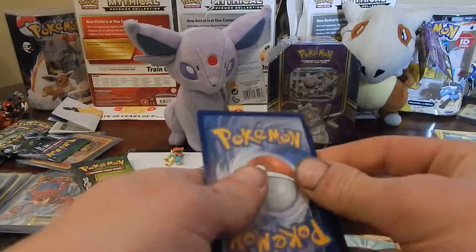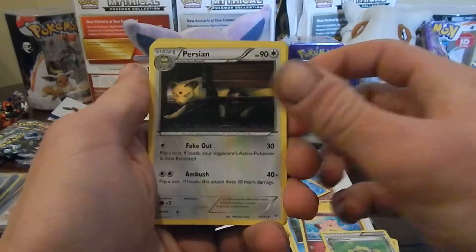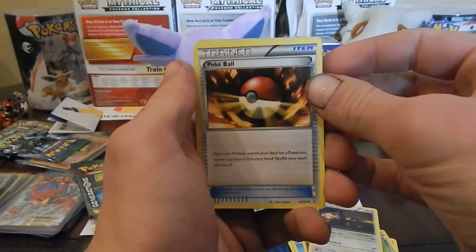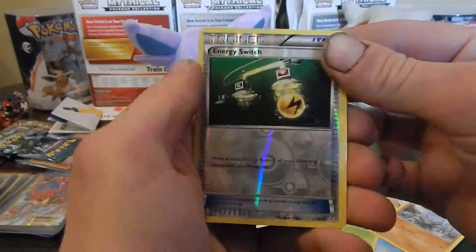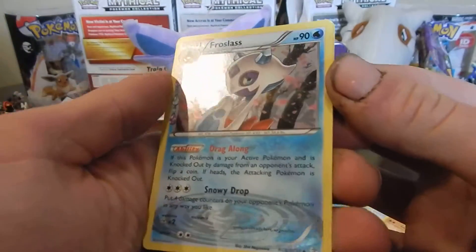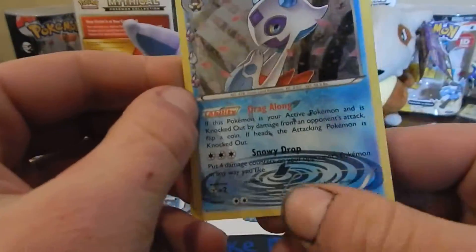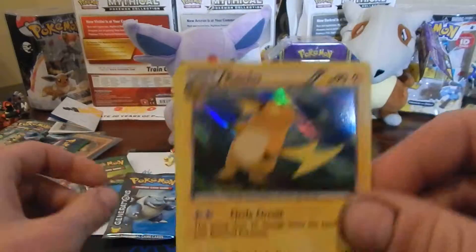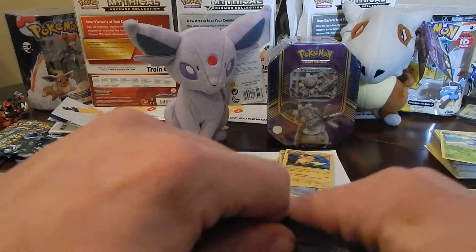Let's get into this one. There we go. Floral Crown — ooh, that's a cool looking Persian right there. Krabby. Caterpie. Rhyhorn. Energy Switch Reverse — this is a nice looking card too. This is Froslass — cannot pronounce. Really? That's kind of cool. And then we got a Raichu. What set was that? I can't remember. I got a bunch of those Raichus, I swear.